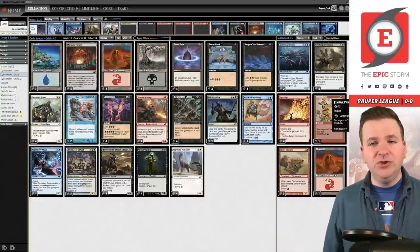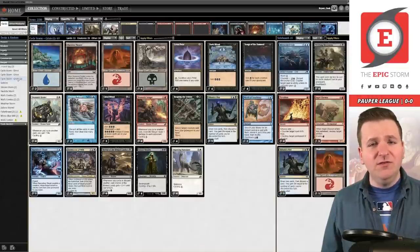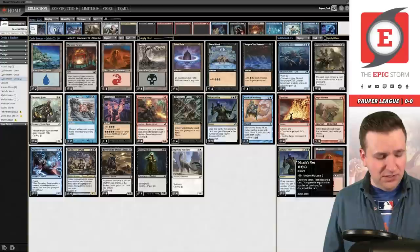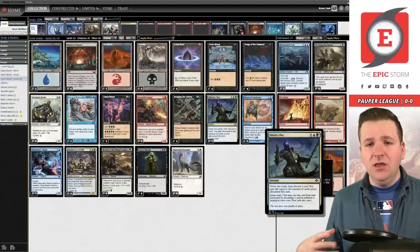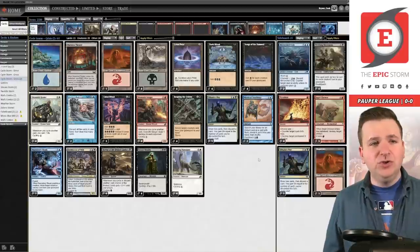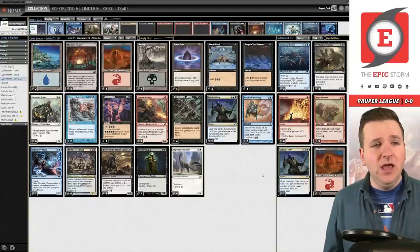I played that list for a couple of leagues and really enjoyed it, but I kept flooding out and wanted to fix that, and also improve the red matchup — I was going less than 50% against red. So this is the list we will be playing today. Last night I ended up going three and one against the league with this list, and that is because I cut the sideboard Flaring Pain for a second copy of Dahada's Ploy, giving us two ways to gain life against burn.